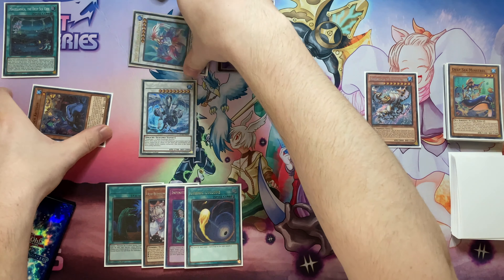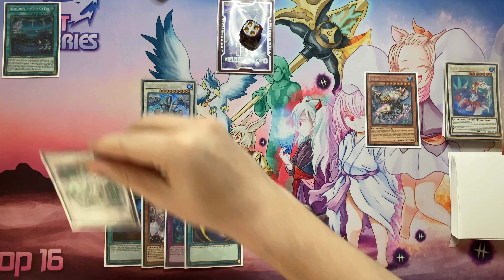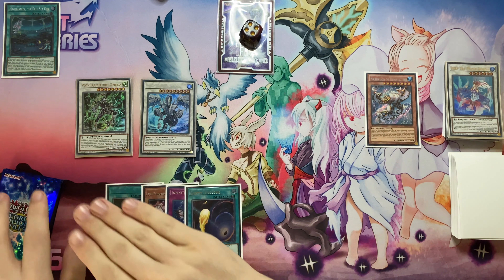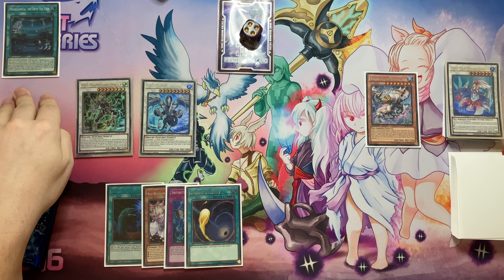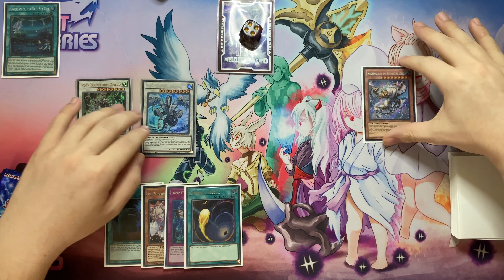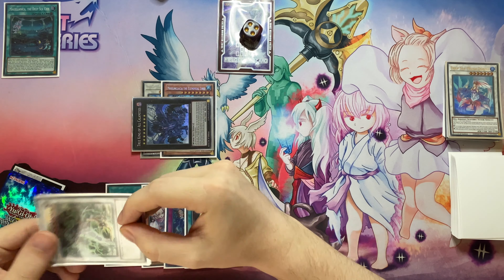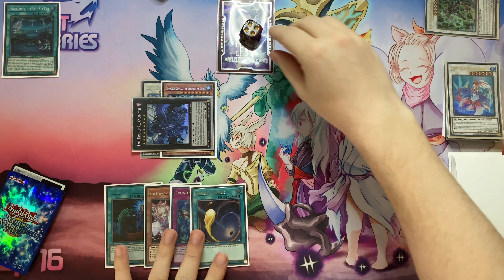Then we can Synchro Donner and Artisan into Omega. Using Donner's effect we can shuffle the card banished off Magellanca into their deck. Then using the effect of Magellanca we increase Mooling Glacier to level 9. Overlay into True King of All Calamities and then Siphoning Ward at Omega. That's the last card.